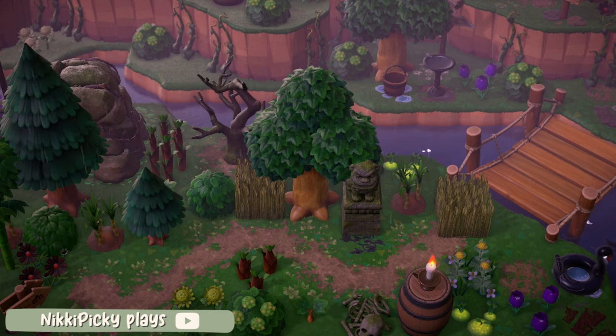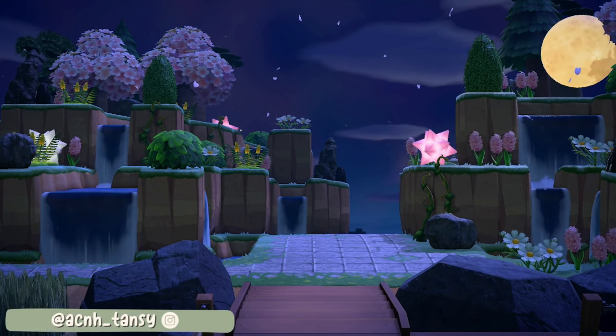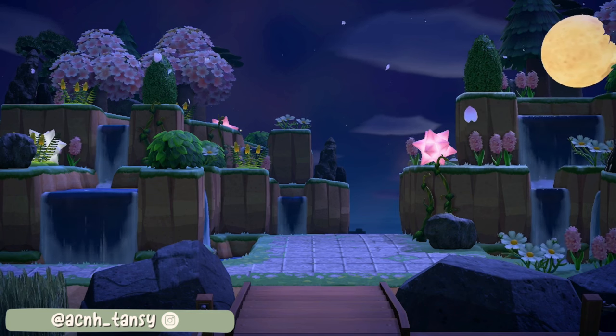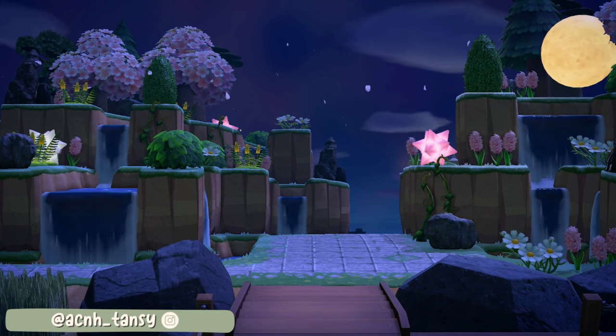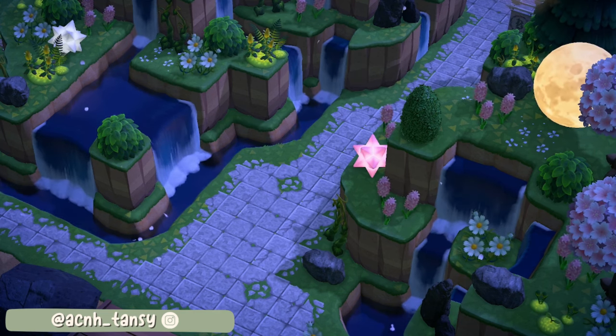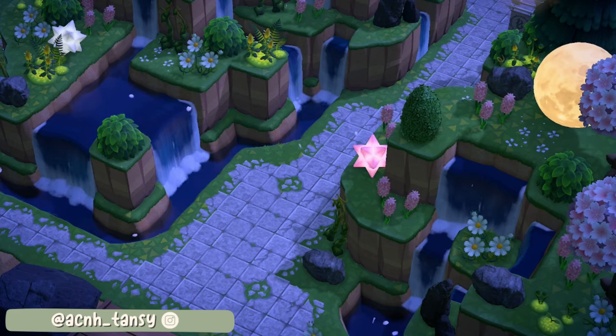Such a beautiful entrance and honestly a great island theme too if you're wanting to go over the top with your terraforming. The next island entrance is all about cliffs and waterfalls. This was designed by AC&H Tansy and it's so intricate and whimsical. The entrance is perfectly framed on either side by the cliffs and those tiny waterfalls must have taken some time to create.